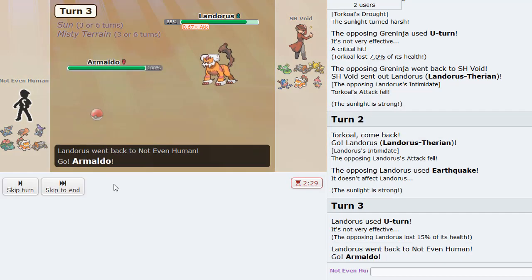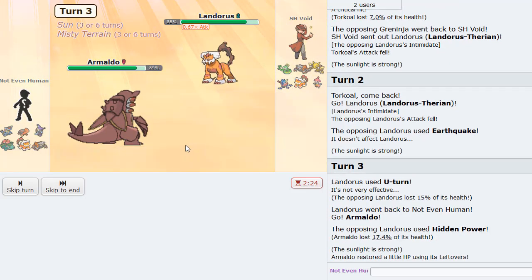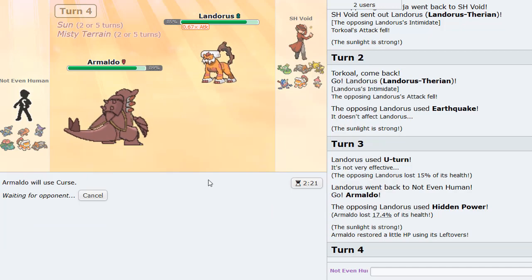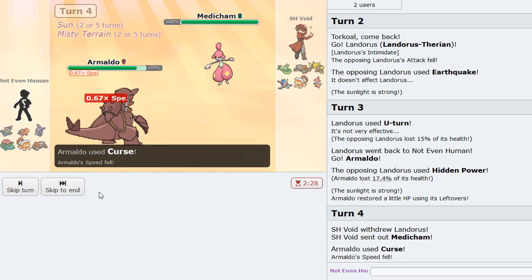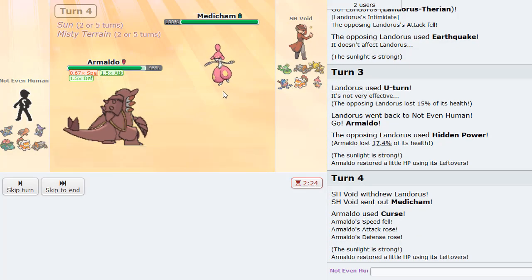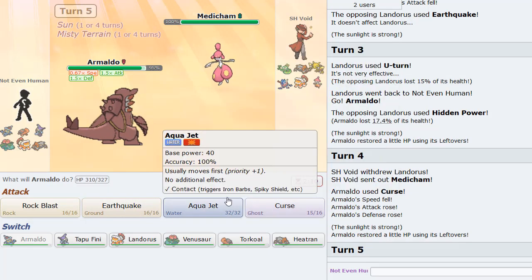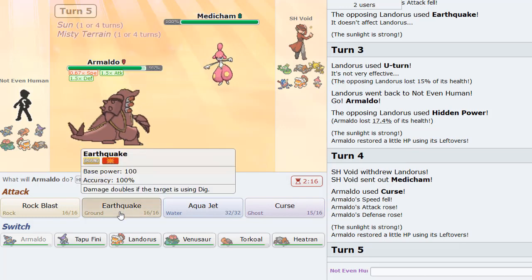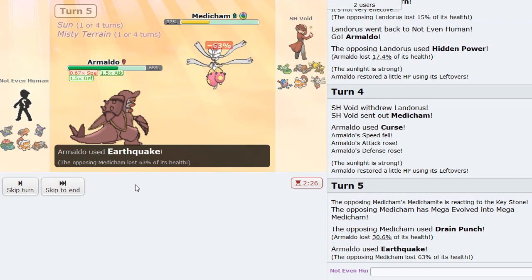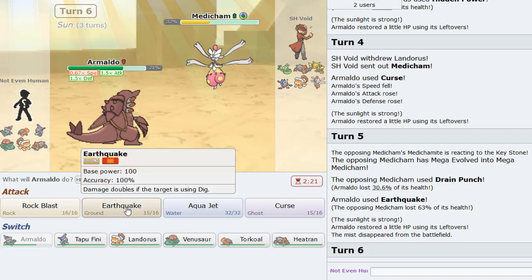Actually I'll probably bring in Armaldo here — this thing looks a little offensive, it could be a Z-move. I got up a Curse and that's not bad because we can live hits from Medicham I think. We can definitely take a hit. With 441 Attack, he Drain Punches for 31, doing 63 damage. Aqua Jet probably won't knock it out from this range though.